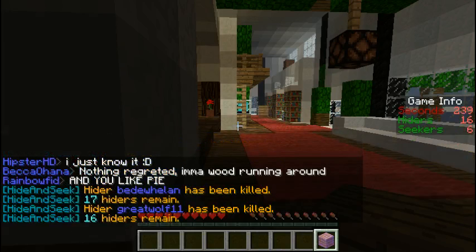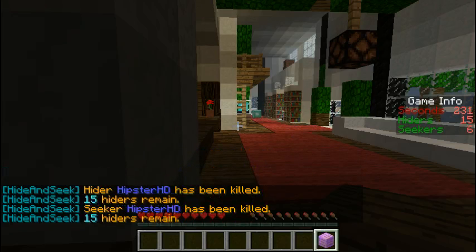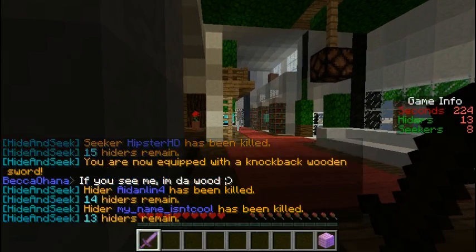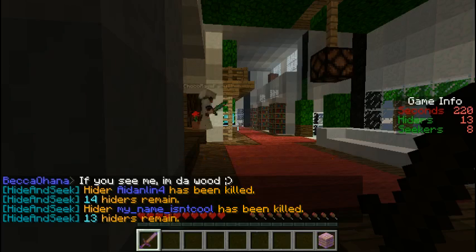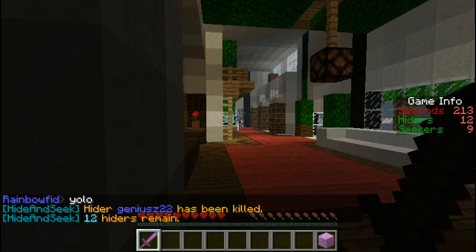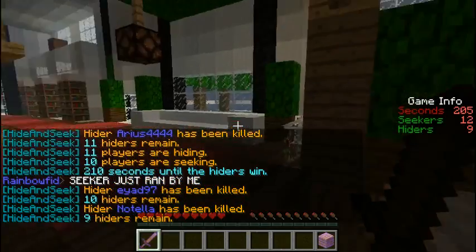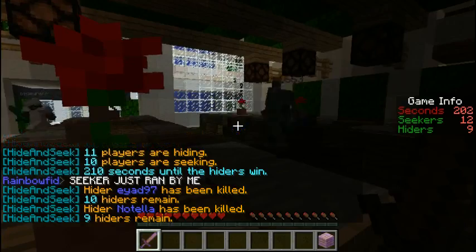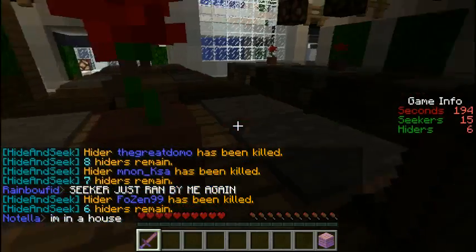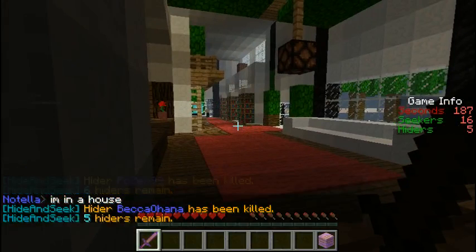Oh crud, they're dying out pretty fast. The thing about Hide and Seek is, after a while you get equipped with a knockback sword, so you can actually attack the Seeker. And if you kill the Seeker, they go back to their spawn point and they have a death time type of thing.